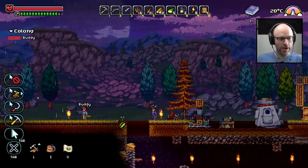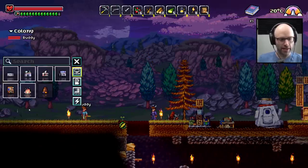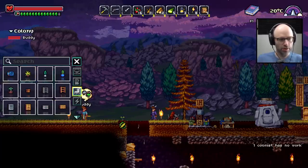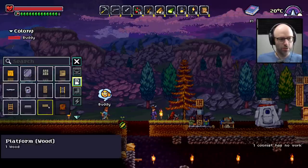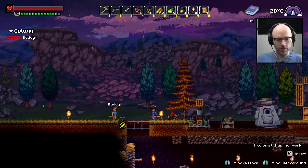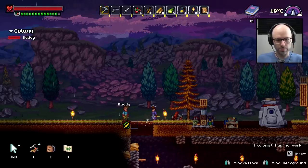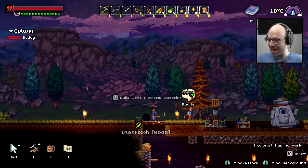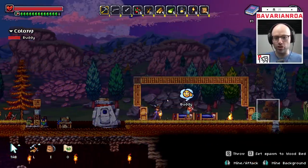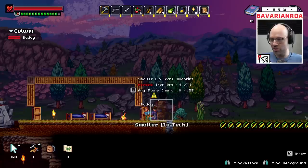I think Buddy's like, I don't know how to get back to the base — and I respect that, because our enemies also didn't know how to get into the base. One colonist has no work — it's simple. We're going to make a wooden platform here, here, and here, so that you can actually get to the base. Yay! Yay! Look, he's bringing potatoes — he's like yes, yes, yes! Finally!